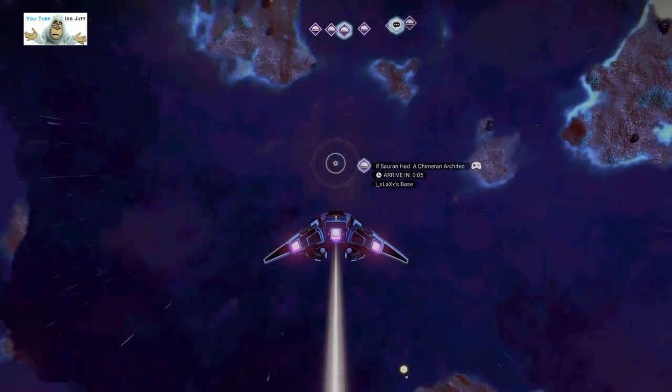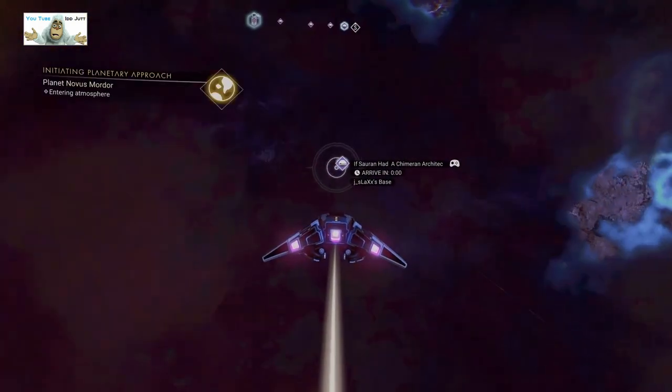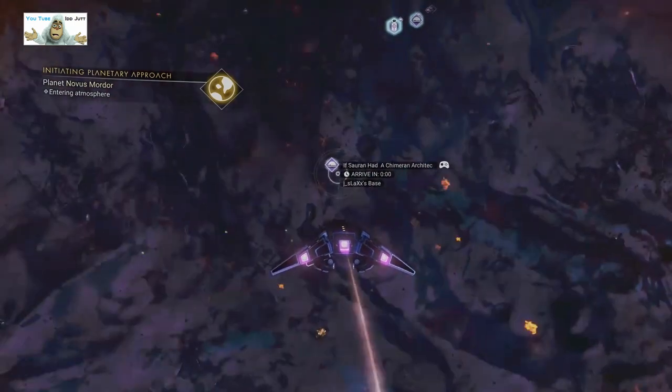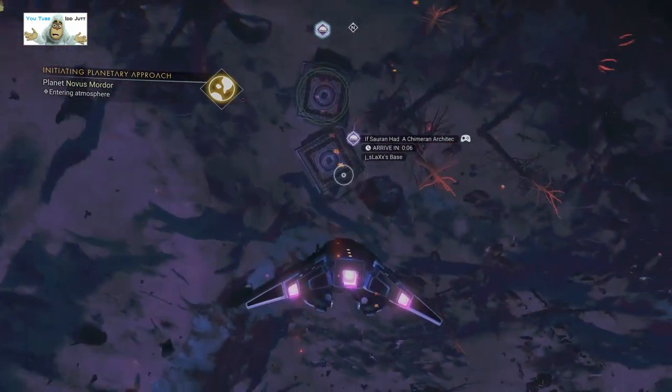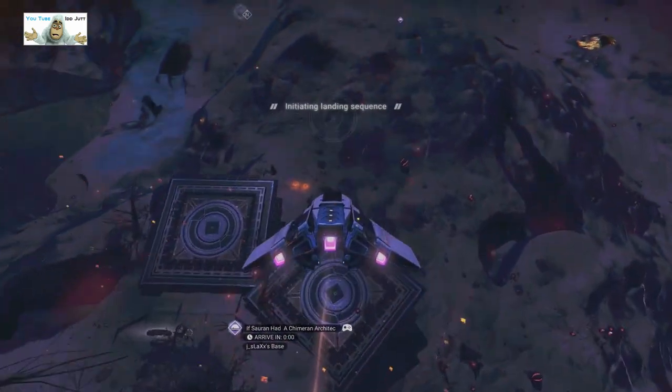Right, today's base is 'if Sauron had a Chimerian architect.' Can't get down here if I can find it. It's a volcano planet and it's not very nice.